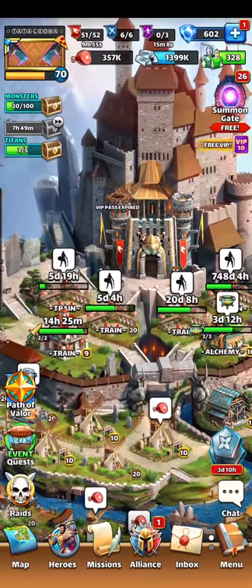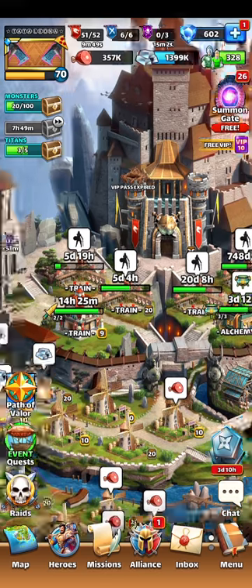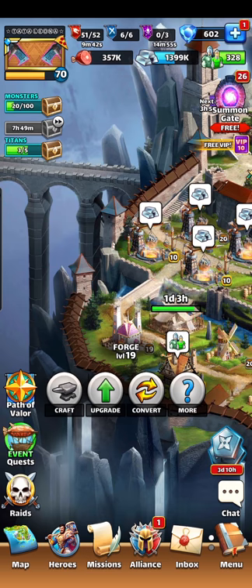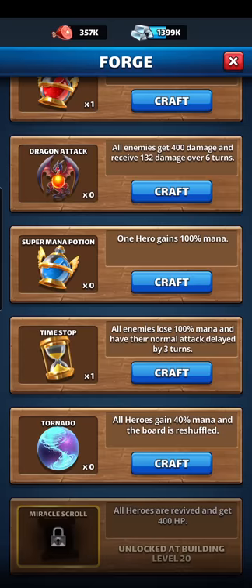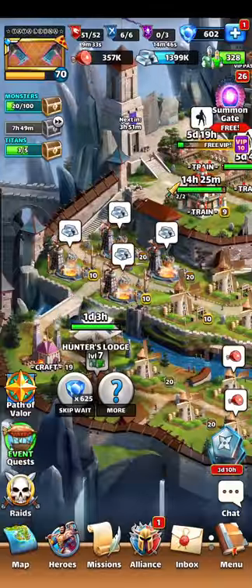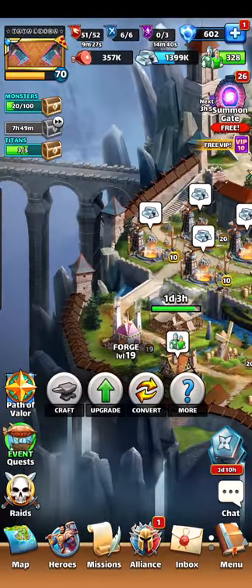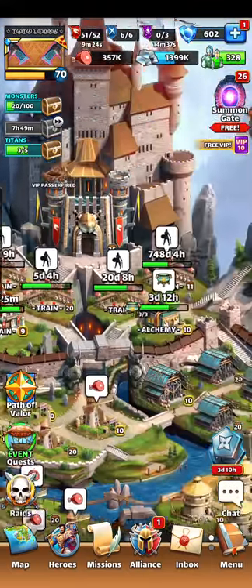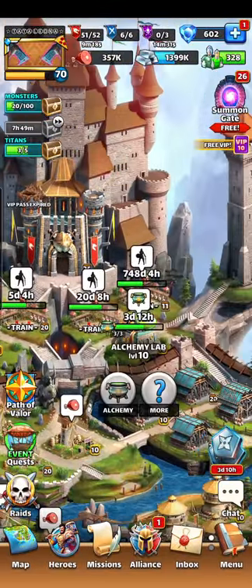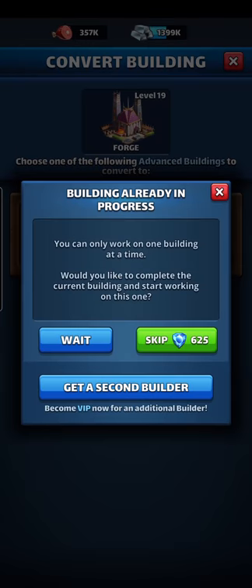He replied that he used one of his training camps for Hero Academy, which intrigued me. So we get four forges — I just stopped at 20, I'm not interested in miracle scrolls — and we get four advanced buildings, which are namely Hero Academy, Alchemy Lab, Hunter's Lodge, and Barracks.